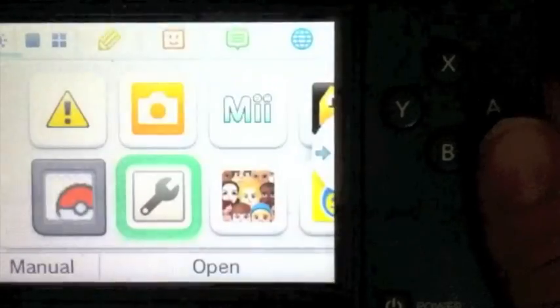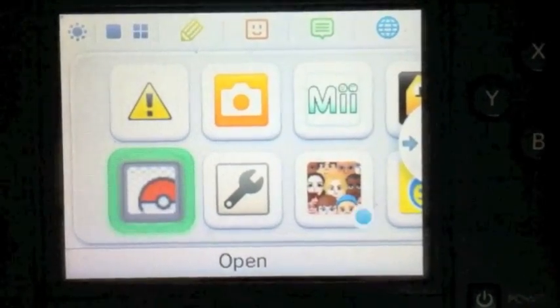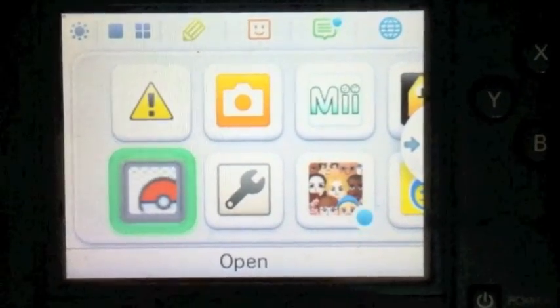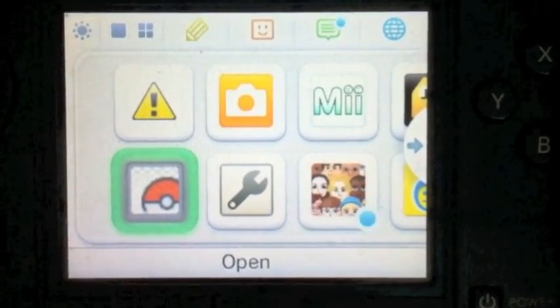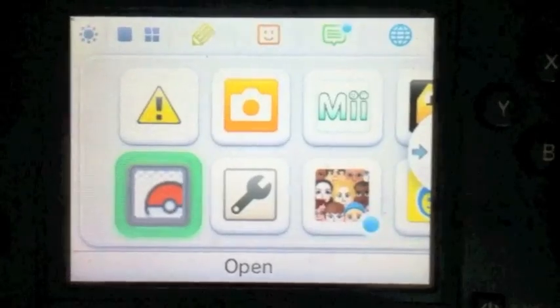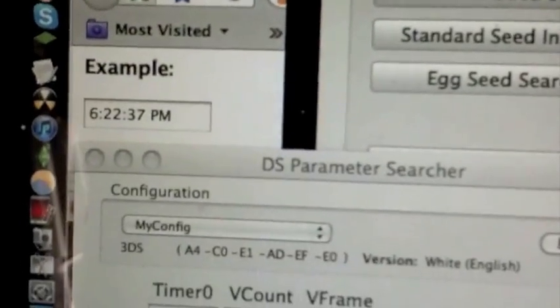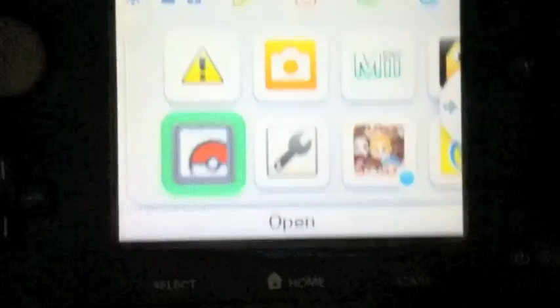The time you enter the game determines what kind of seed you generate. Every time you try to hit a seed when you're actually RNGing, this is how you do it — by changing the time. You have to change the time every time you enter the game, otherwise you will hit a different seed. When I first learned this, I didn't realize I was supposed to change the time every single time. This part is all about patience and a little bit of timing.